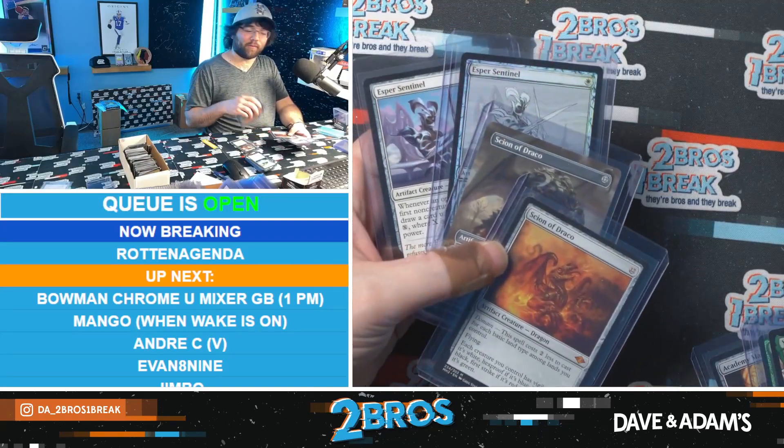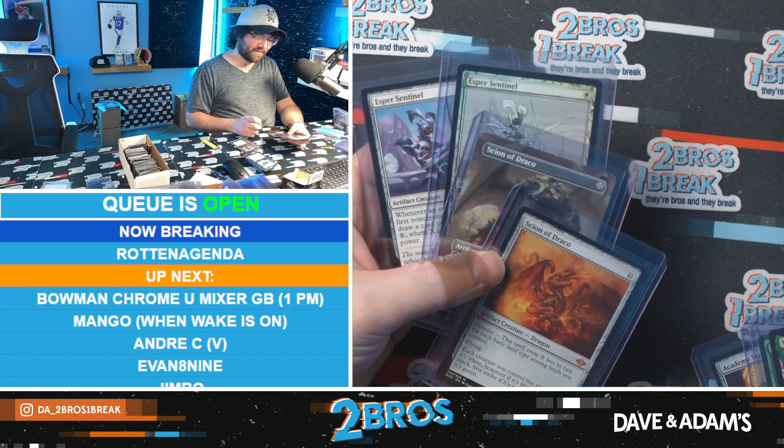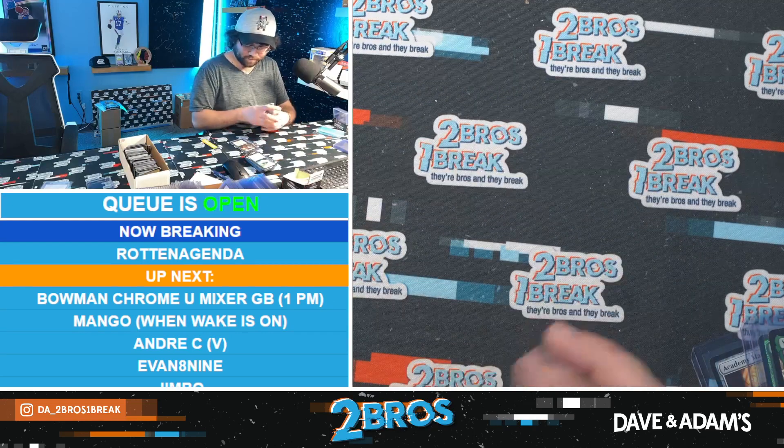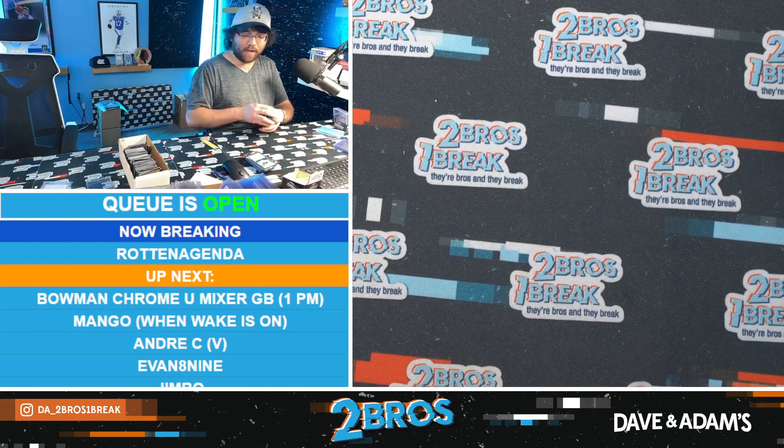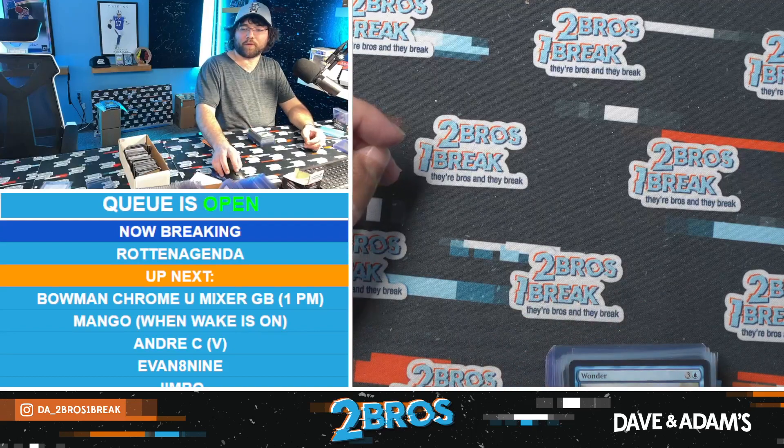Two Esper Sentinels, Misty Rainforest, two Scion of Dracos, Urza's Saga, Subtlety, Yawgmoth, Ignoble - double sentinels is nuts. Double Scion and double Sentinel - it's kind of insane. If we're gonna get repeats of rares and mythics, those are pretty good ones to get. All right Rotten, thank you for the order as always - always down to rip some magic for you my friend. Thank you a lot, Rotten, appreciate you.